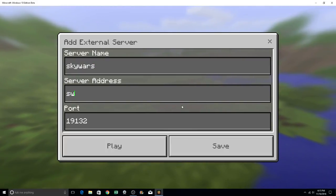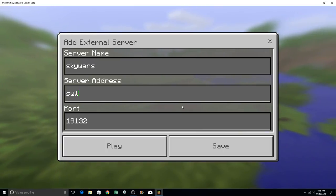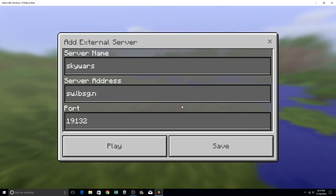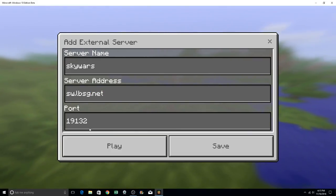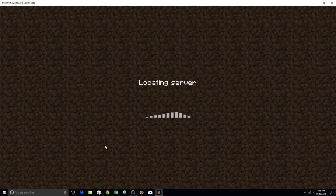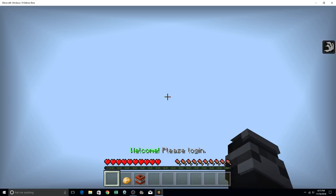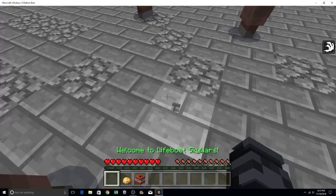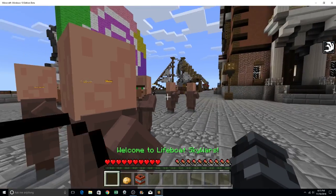The IP address is sw.lbsg.net and the port is fine, just play. It's going to say 'locating server' and do that loading screen, then say 'generating world, building terrain,' and then it's done. This is where you spawn, where a whole bunch of people stand — this is the world.